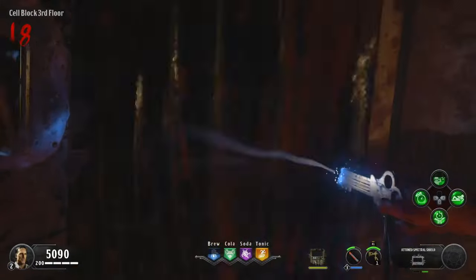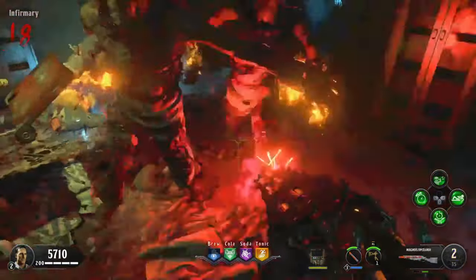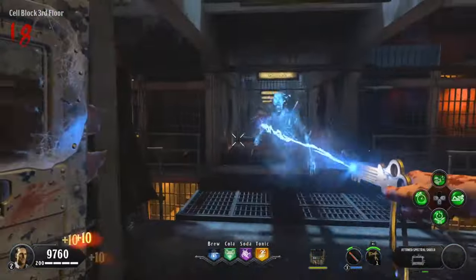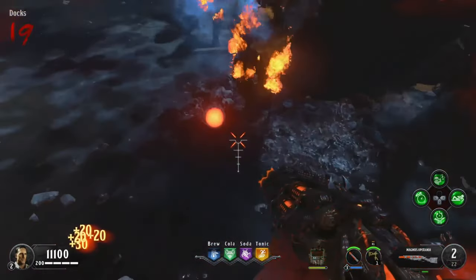Once you complete the morse code step, go up to the infirmary and kill a zombie in the room. Look through the shield and you'll see a ghost. Shock the ghost and get kills near him until he starts moving, then escort him to the docks where you first shocked the red orb. When you get him down there, he'll go through the portal and drop a red orb. Pick up the red orb and go to the warden's house to get the next code to start another challenge.